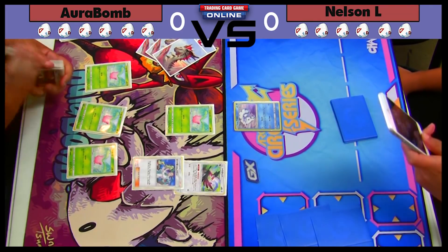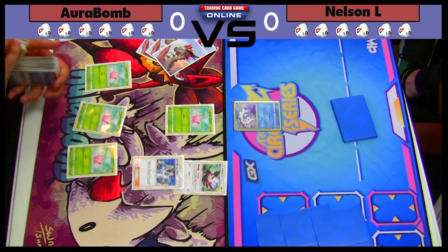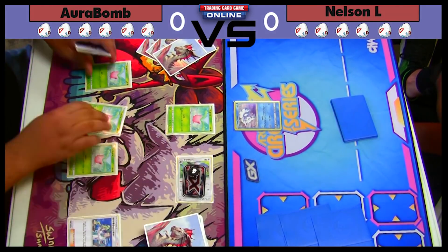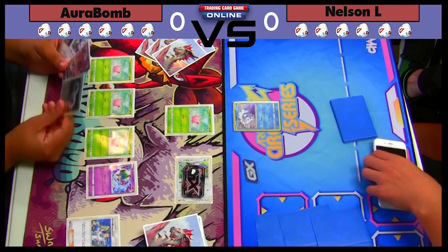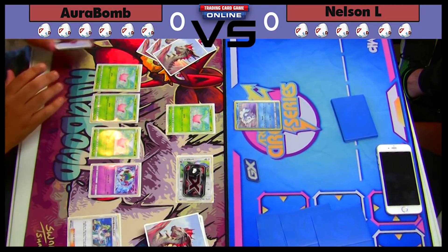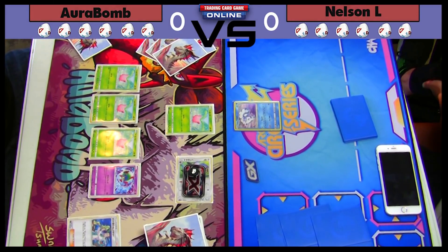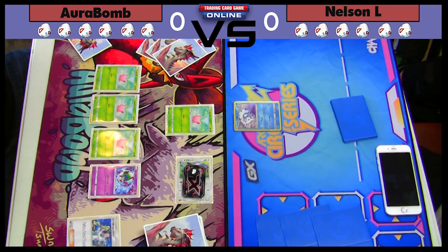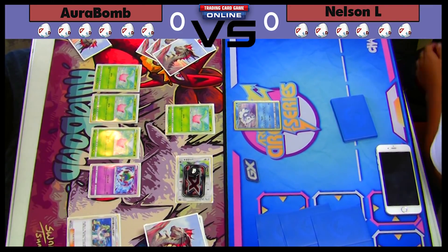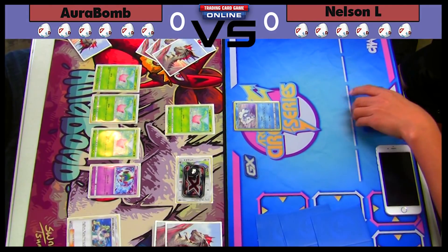I figured I'd grab all four Hoppips — if I grab all four that means I probably have at least three Skiplooms and three Jumpluffs in the deck. This is good for me because next turn I can bench a Lele to get myself another Professor Elm, and I can put down a Natu. I don't really see a reason to attach DCE because I can just retreat into a Jumpluff. By the way, his deck is playing Oranguru, which I find really useful — I've had multiple games where I've hit 80 damage on turn two.